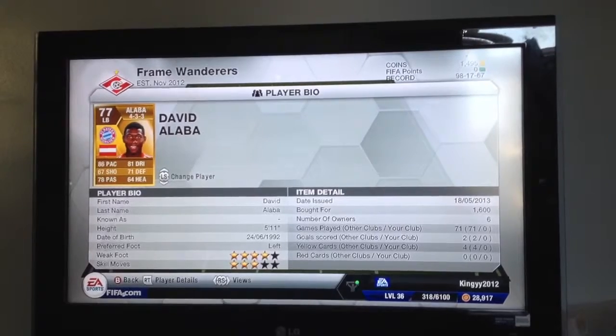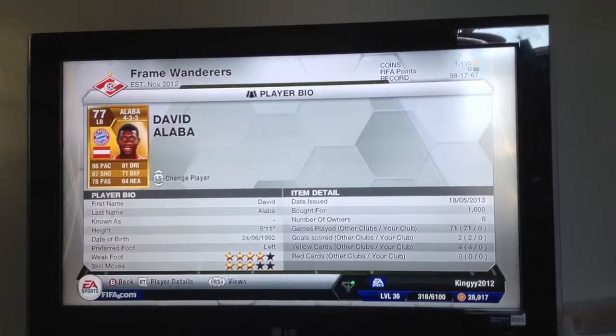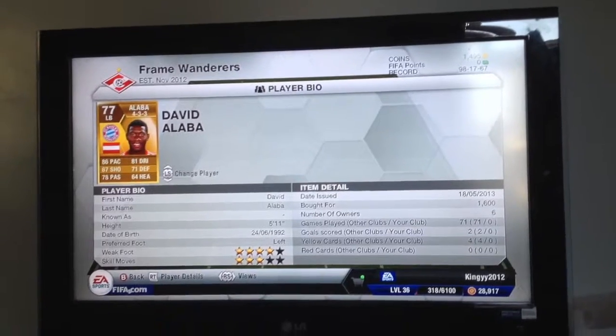Left-back we've got David Alaba, again 86 pace, 81 dribbling. His defending stats at 71 and heading 64 isn't great, but at 1,600 coins I don't think you can go wrong.